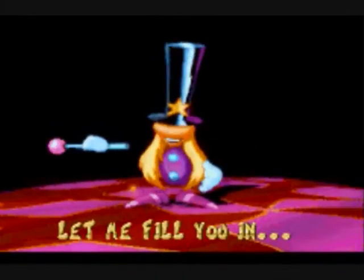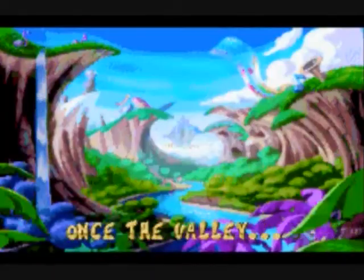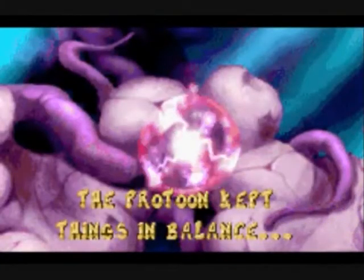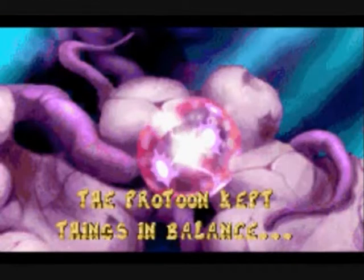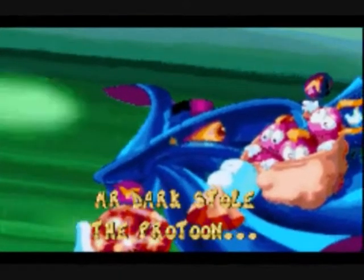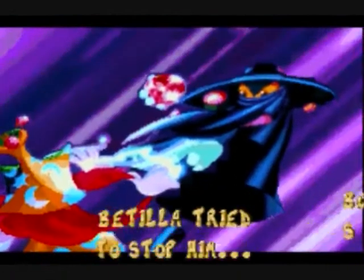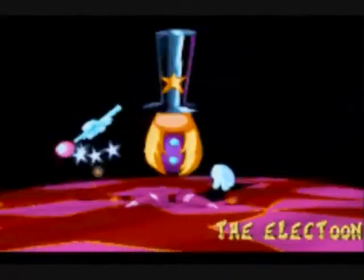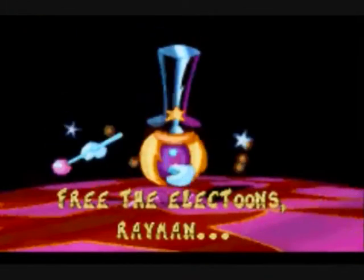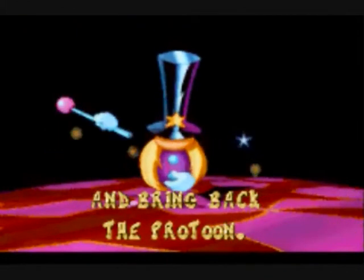First of all is the story. The story is basically a guy who tells you what's going on. There's a peaceful kingdom where life's quite good, peace and quiet. It gets disturbed by a man called Mr. Dark, who steals the Protoons — the people who live there — and locks them in cages. Mr. Dark steals the Protoons, and you have to save them later in the game. They turn to Rayman for help, and you've got to free the Protoons and defeat Mr. Dark.